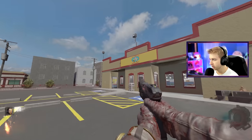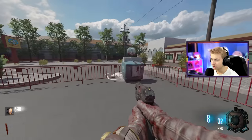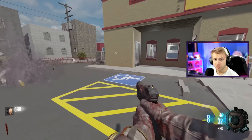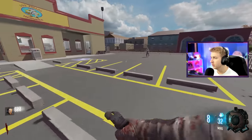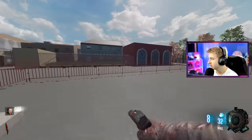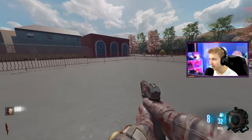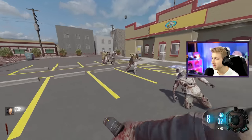Here we are at the Los Pollos Hermanos establishment, right outside of the parking lot. I'm not gonna lie to you guys, I've played this map before, but it's gotten updated. I literally just played this map, was about to start editing it, then I checked the Steam Workshop and it got a huge update. So I'm playing it again. But we have played a Breaking Bad map before — we did play at Walter White's house, which is really fun. One of the first custom zombies maps I played.